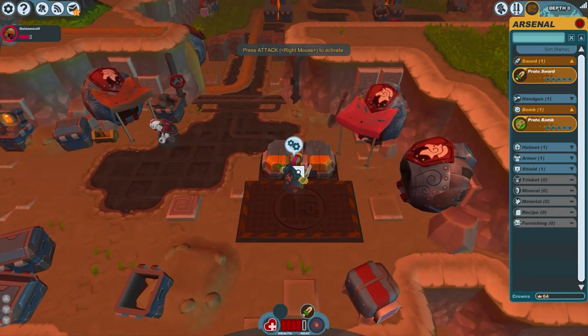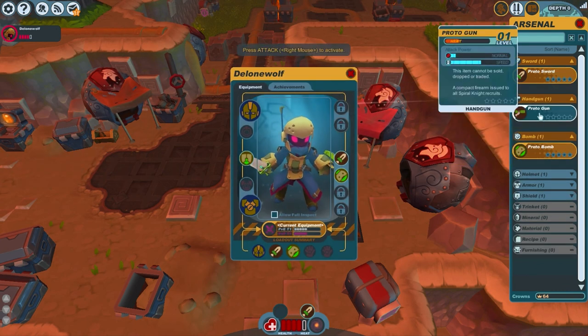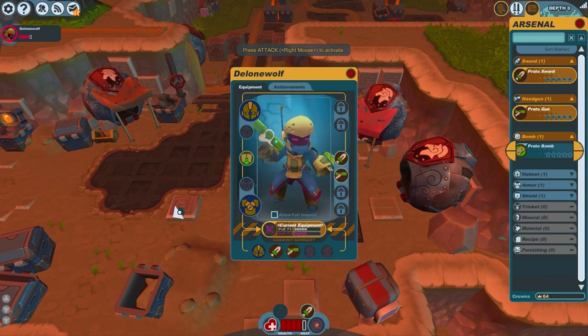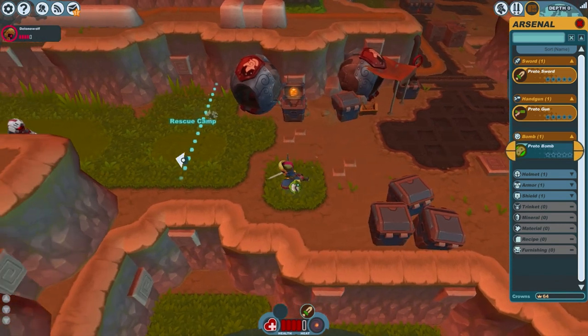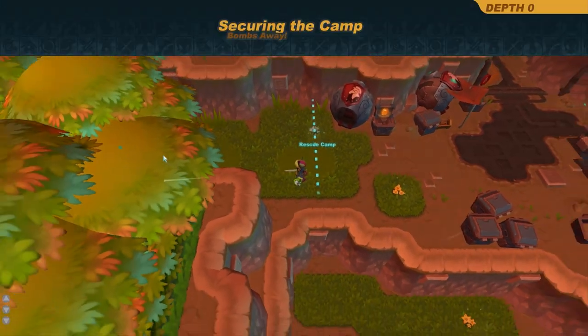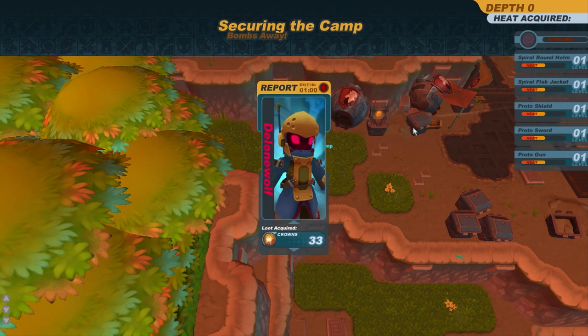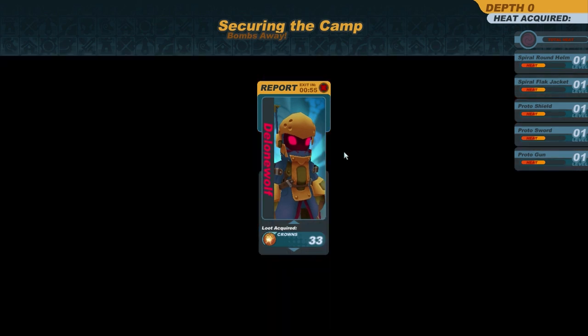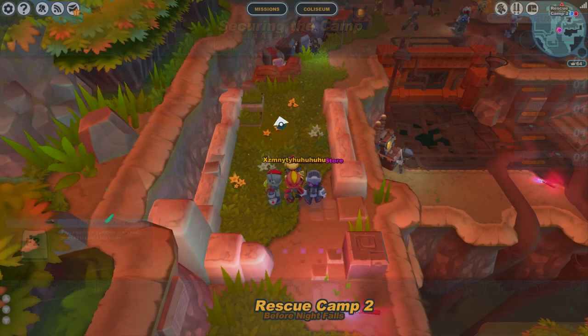Let's see if I can switch it over — handguns, right there. Move back to the rescue camp. Cross the finish line, receive some heat, and some crowns as well. Back to the rescue camp.